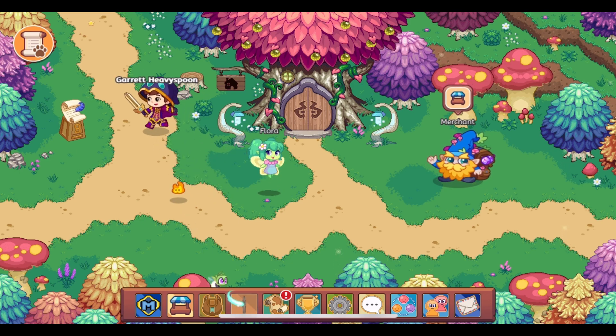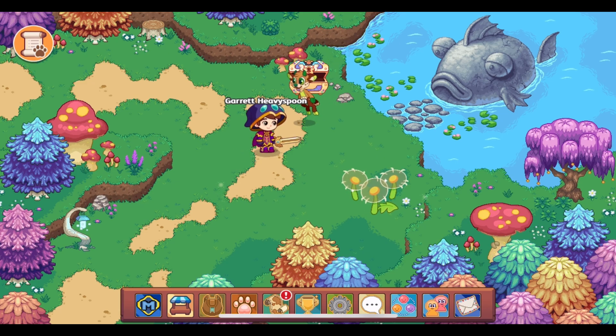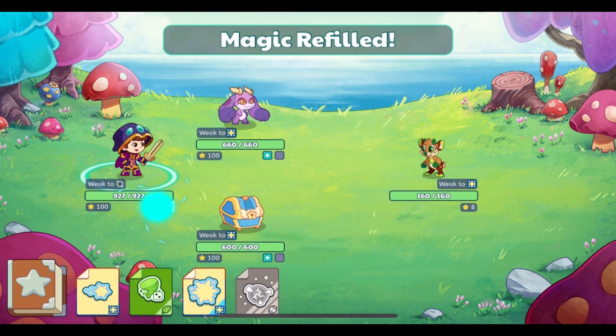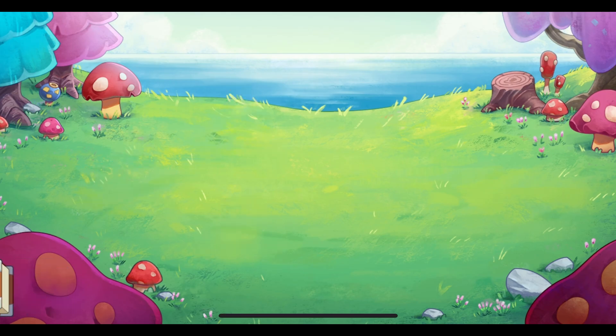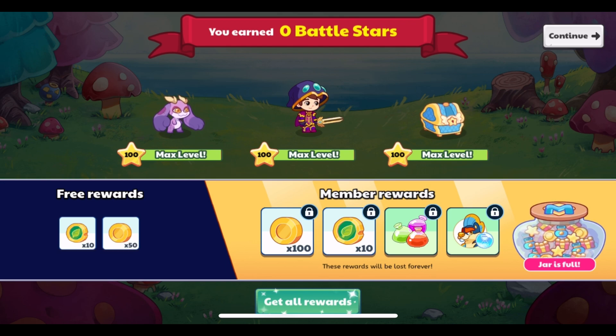When you end a battle in Prodigy, if you are a member you get to open a member chest, and if you are a non-member you get to open the non-member chest and have bonus stars added into your member jar. Well, this is completely different as of this update. This is what it looks like now, and I'm going to explain how we get to that point.